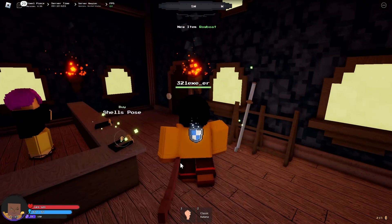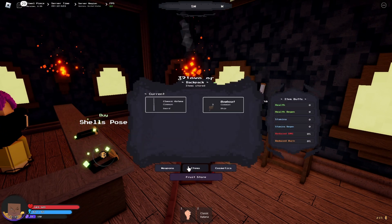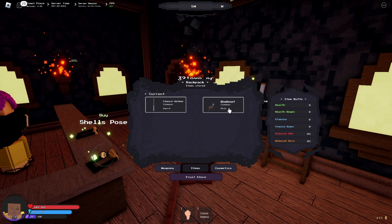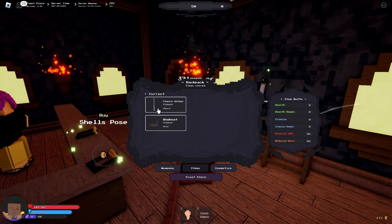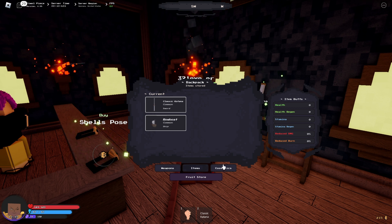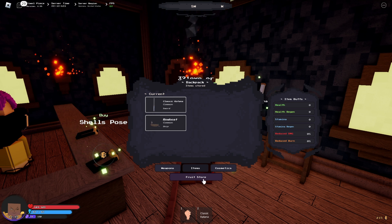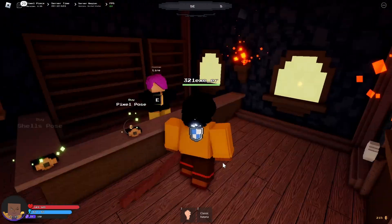Let me go ahead and buy the rowboat. Now that I've purchased it, it's my item. It is in the backpack — so there you go, we have a rowboat. You actually need to put it into your current backpack: go to Items, click on the rowboat, and you have it in your inventory, which allows it to be spawned.